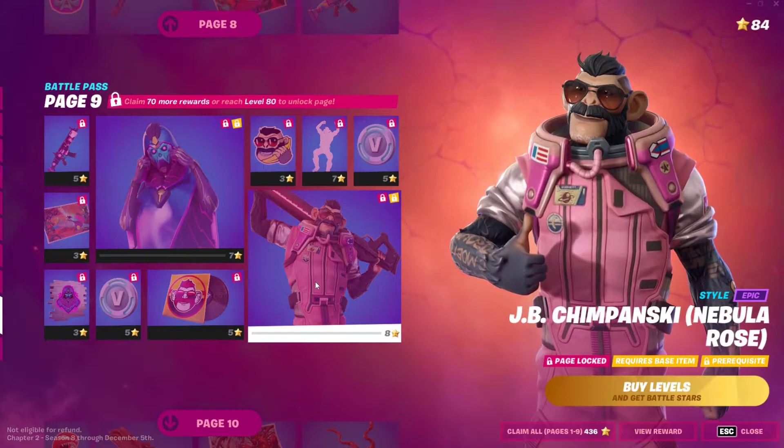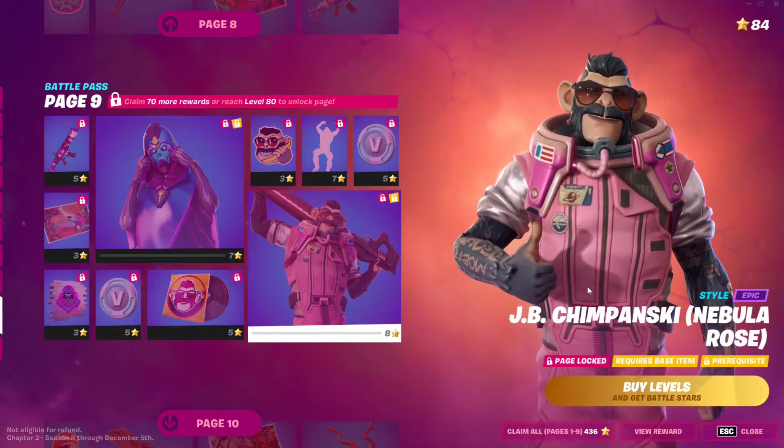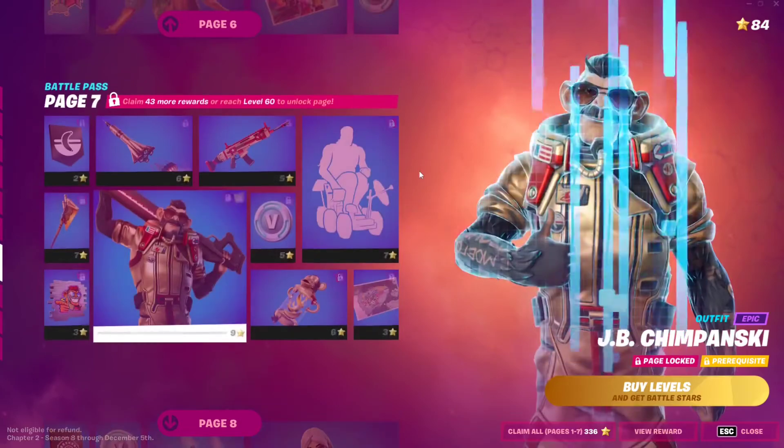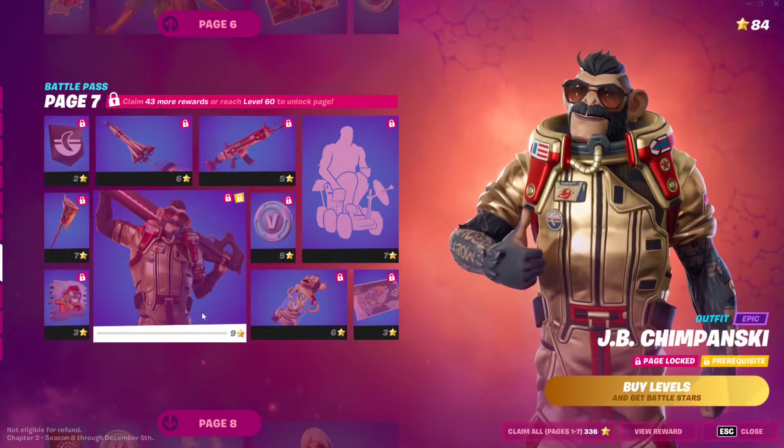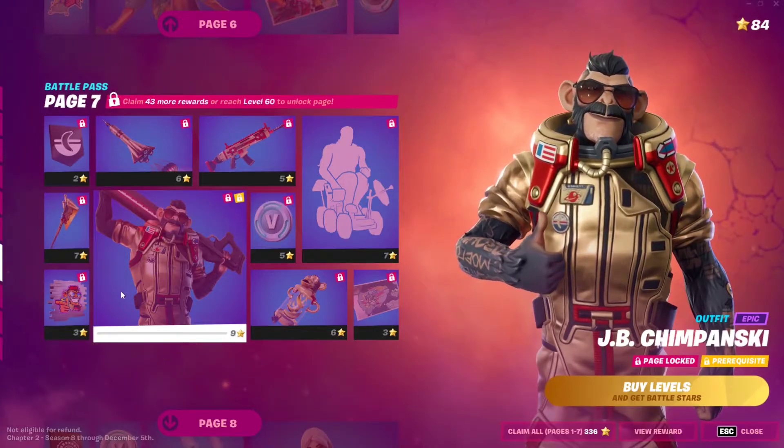To unlock the skin you need a base item. The base item for JB Chipmanski Nebula Rose is JB Chipmanski — the base skin right here from page 7. You need to make sure to have this base skin in order to unlock any of the extra styles.